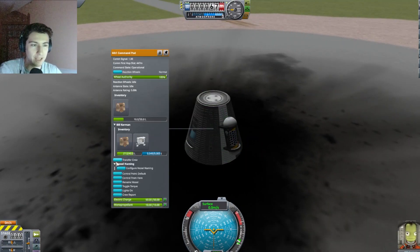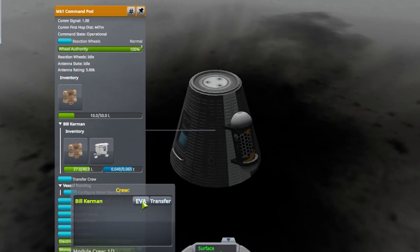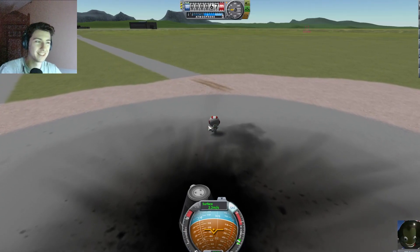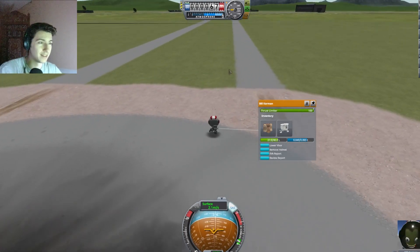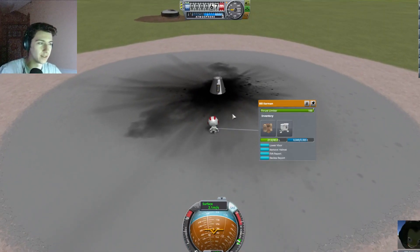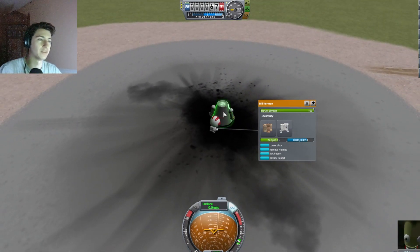We can take Bill here and get him to get out — EVA. Bill, climb out. He fell. We can sprint. Lower visor, remove helmet. Let's go off the launch pad and investigate a little more. I love the face cam in the bottom right — Bill's face cam. He's just committed to running around. You've got to get back in there, buddy. He just fell over.